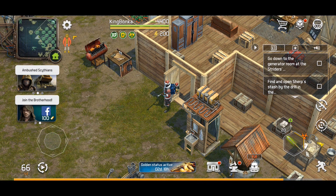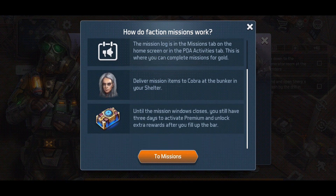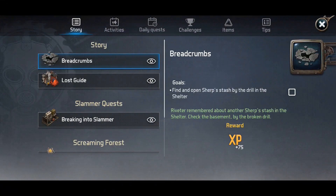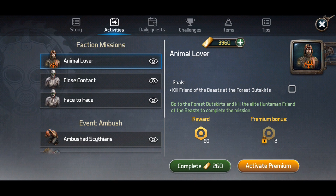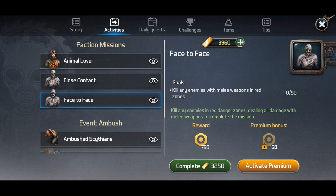When you go to a chest, there's a little orange icon in the bottom right that will empty your pockets and put everything with like-type items. Now scrolling through, we have the Brotherhood missions — I've already completed two of the smaller ones. Going into the PDA under Activities, the first three are faction missions. The first one worth 60 points is 'Kill a friend of the beast of the forest outskirts.' We're currently working on 'Close contact — kill any enemies with melee weapons in yellow and red zones,' and a more difficult one worth 750 points using melee weapons in a red zone.